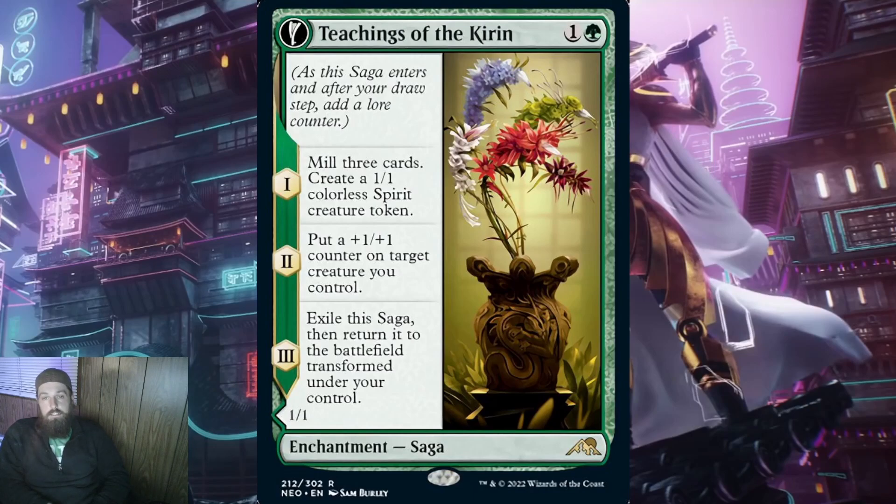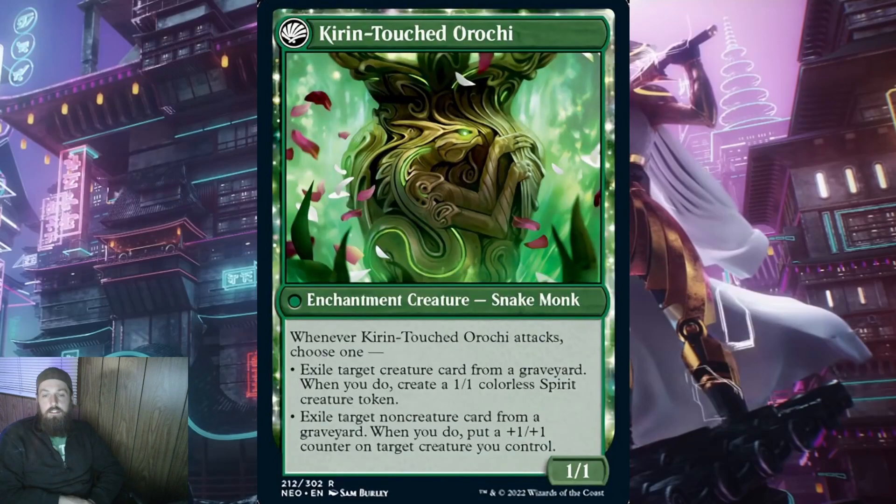Teachings of Kirin for 1 and a green. When it ETBs, mill 3 cards and create a 1/1 colorless spirit creature token. Self-mill is definitely a strategy, so in the right deck the first step isn't too bad. On the second lore counter, put a +1/+1 counter on target creature you control — very vanilla modification, but modification is modification. Then when this transforms, you get Kirin-Touched Orochi — a 1/1 enchantment creature snake monk. Whenever Kirin-Touched Orochi attacks, choose one: exile target creature from a graveyard and create a 1/1 colorless spirit creature token; or exile target non-creature card from a graveyard and put a +1/+1 counter on target creature you control. Pairing this with the previous saga would work well as they help modify creatures to make Remnant bigger.